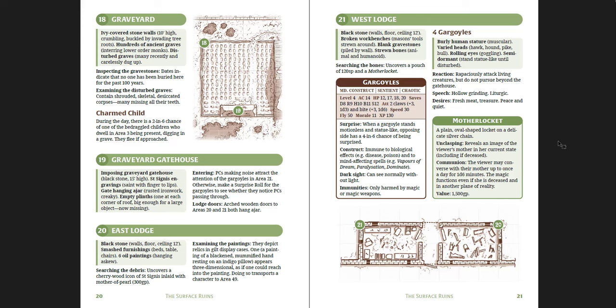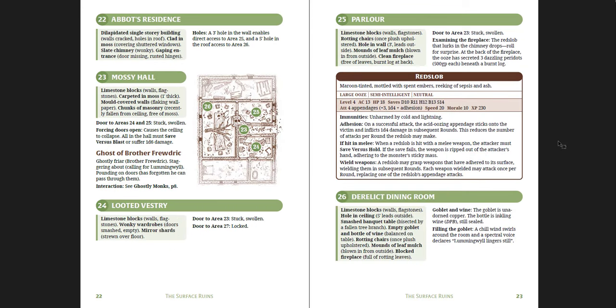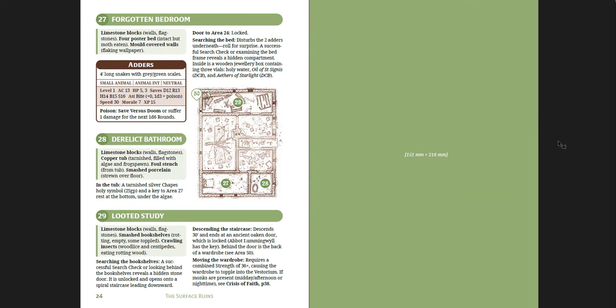The Mother Locket reveals an image of the viewer's mother in her current state, including if deceased, and allows the viewer to converse with their mother once per day for 1d6 minutes — the magic functions even if she's in another plane of reality. That's a huge quest line on its own. There's also Red Slob, a large ooze. So there's a whole dungeon up top — it's a 29-room dungeon with plenty to encounter. And then you get the crypts down below with an entirely new thing happening: pervasive chaos magic, warp stuff, an undead abbot, undead monks, and the chaos rift itself.